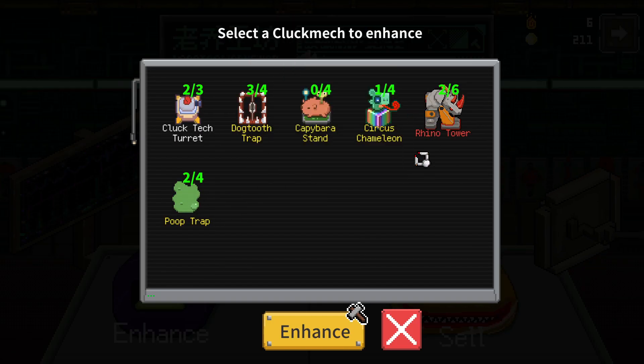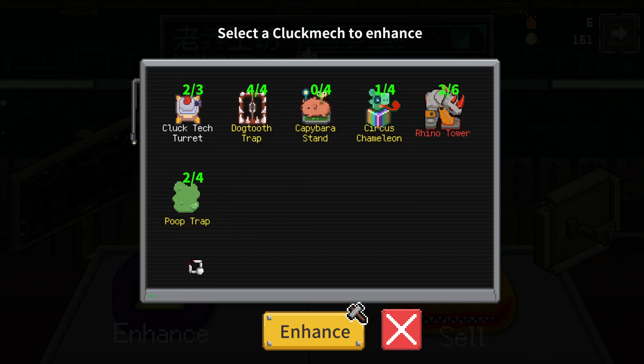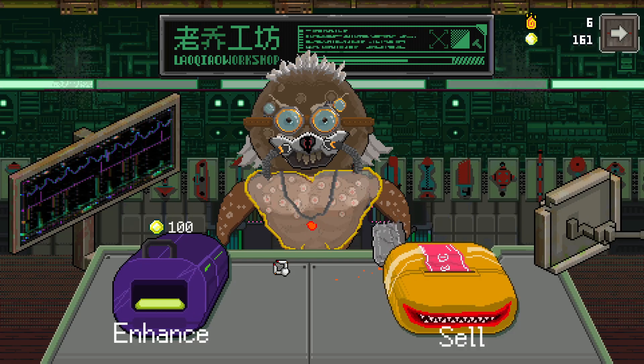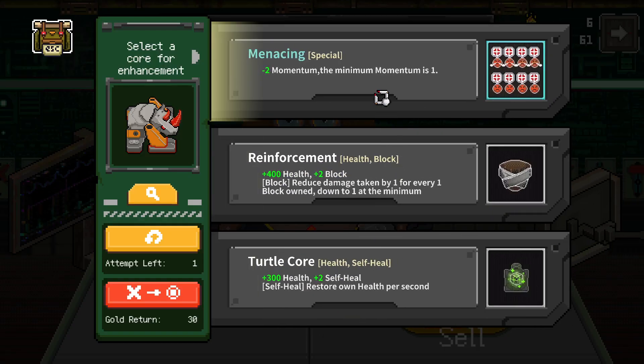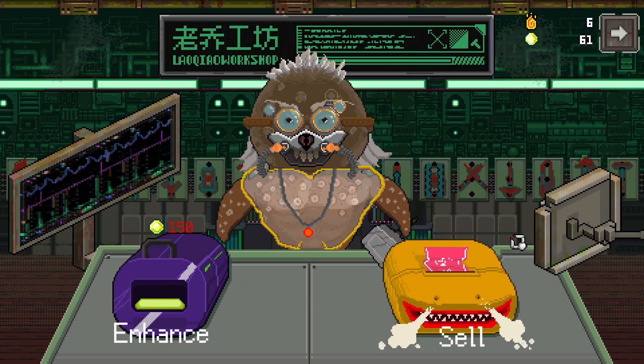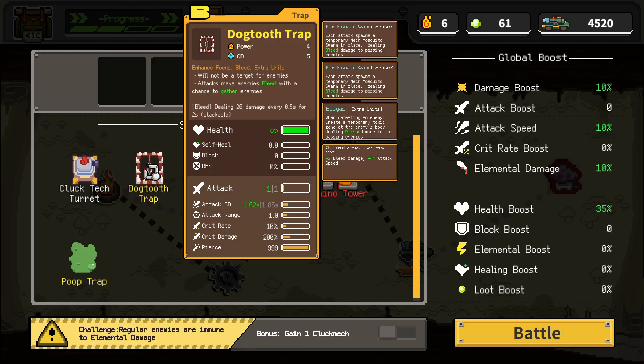Let's go to the workshop, we get one freebie. Do we just go for the dog tooth? And then rhino — 250 health, 500 health if trap deployed. Let's just give him more health. We want him to be the minus two momentum, the minimum is one reduce. Okay, that's huge. Self-heal — yeah, let's go! Same thing, that worked out pretty well, double trap.